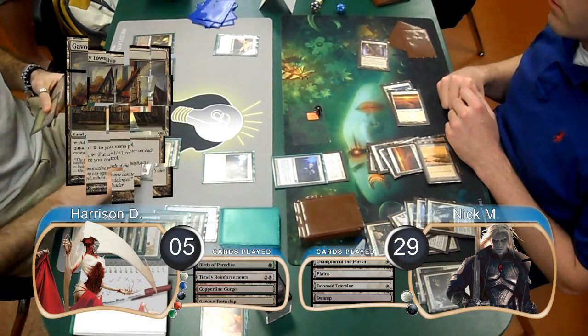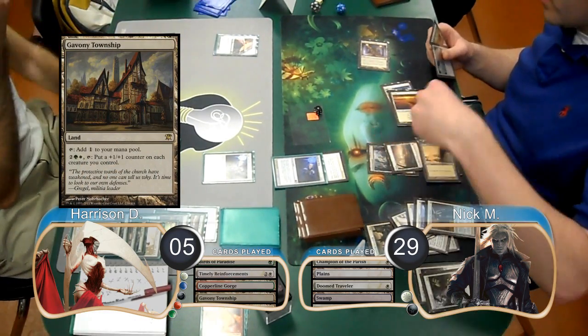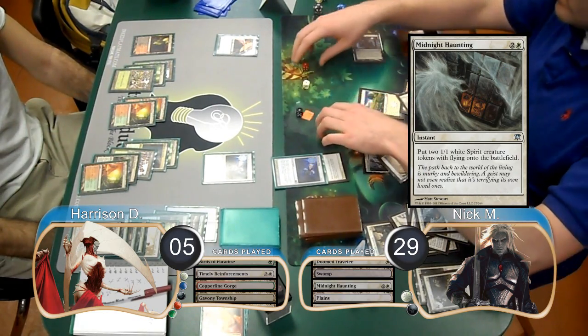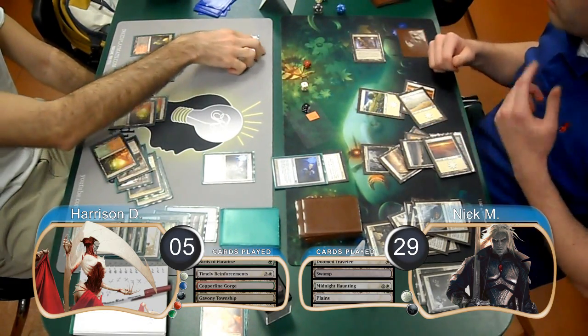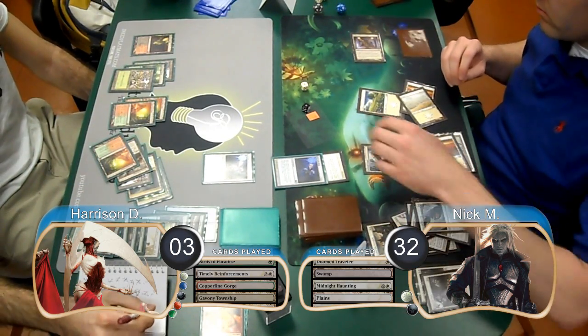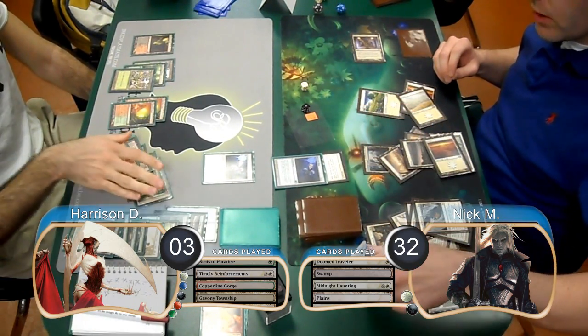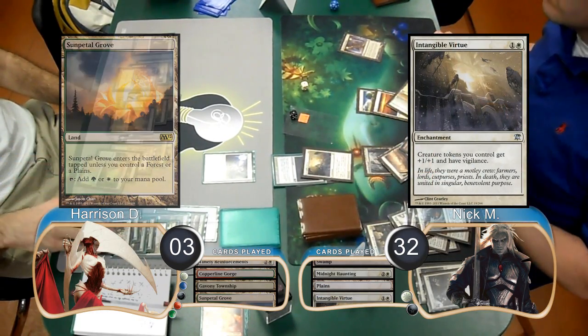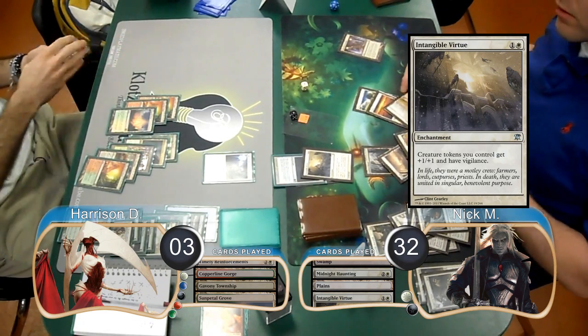Harrison laid down a Gavony Township on his turn and then at end of turn, Nick used a Midnight Haunting to get 2 more Spirits. Nick then activated his Vault and attacked with his team again. Harrison chose to activate his Township to pump his Bird and trade it with one of the Spirit Tokens, then took the other two, going down to 3. Harrison just played a Sunpetal Grove on his turn and then Nick drew an Intangible Virtue and swung for lethal, giving him the win and taking them to Game 3.